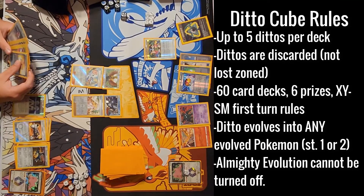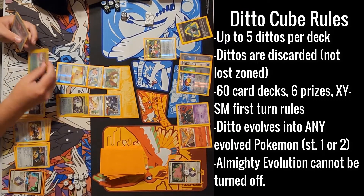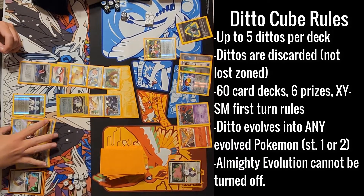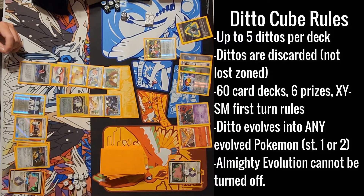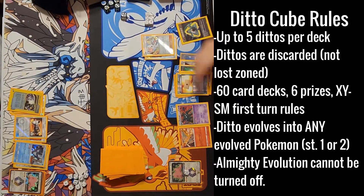Ho-Oh is great because of its Rainbow Burn — you play multiple types of basic energy and it does 30 for each different type attached, though it's a lot of investment. It's kind of a Blitzkrieg card. Lily versus Caitlyn split, and I think Sansa is better than Como. I'll go with Ho-Oh — I want to see it played regardless of how it goes.